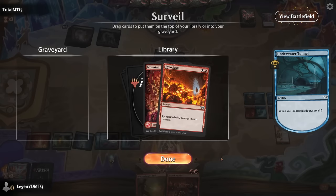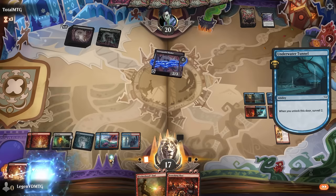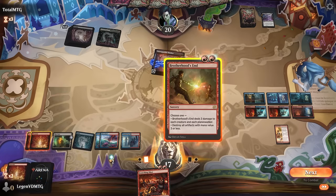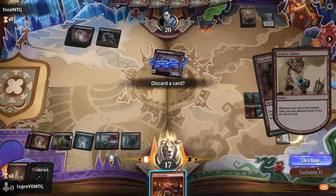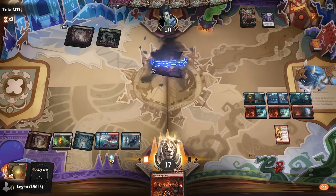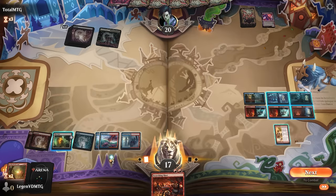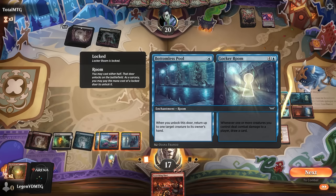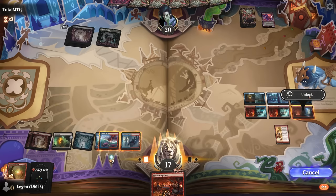Pyroclasm could also answer their three-toughness creature if we level up the Talent first. We can just cast this for two mana. How many differently named rooms do we have unlocked right now? I count seven — so unlock one more, make a spirit token, and then next turn in our upkeep we should be able to win the game.